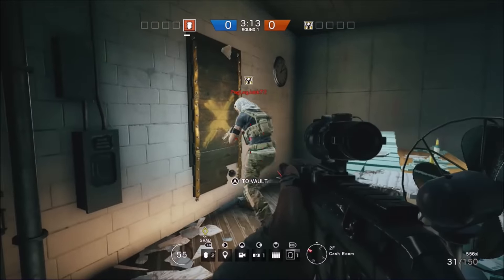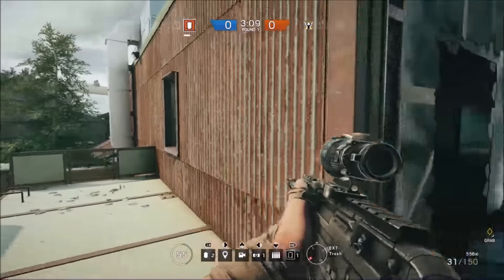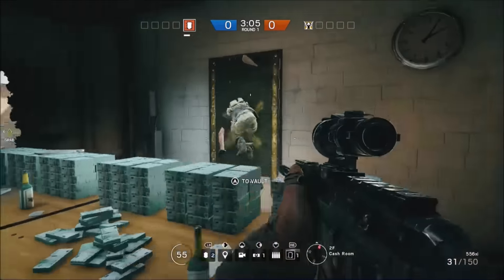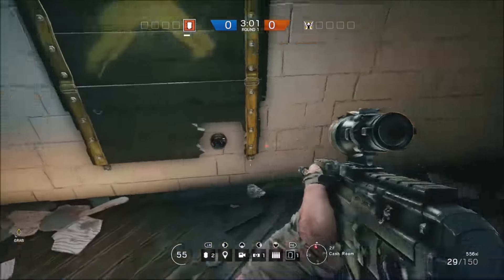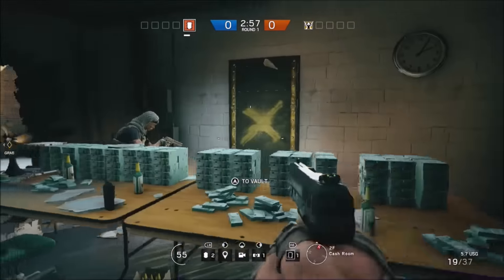If the barricade has stayed on for them, you'll know that it has worked. Now you may be wondering, why is this glitch so OP? Well, you can see through barricades, and the other team can too. If you don't get where I'm going with this — you can shoot people, and they won't know you're shooting at them because the window won't be open on their screen.